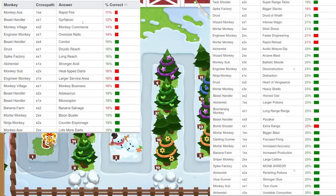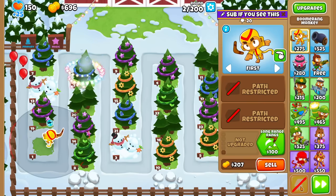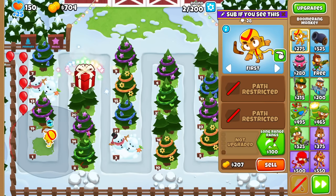Let me just plop it down on the screen and show you the results of that quiz and the least known. I basically took the upgrades from least known — 11%, from the Monkey Ace — to 25%, which encompasses about 30 upgrades or so.